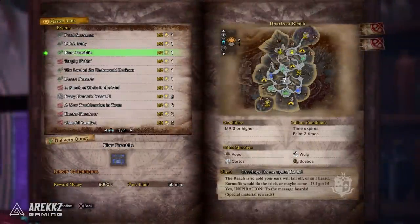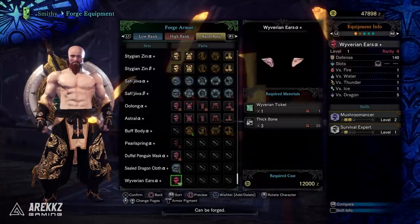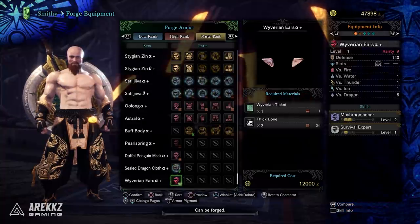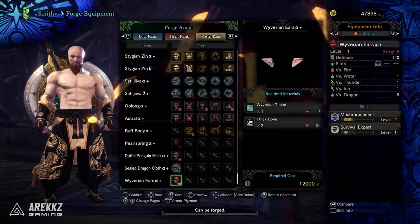After that, we have the brand new quest Flora Frostbite. For those of you guys that want to get the Wyverian ears as the helmet, this one will have you deliver 10 Ice Blooms. You can of course get the Wyverian ears, and if you want to find out more details about that, you can check out the video I uploaded earlier today.